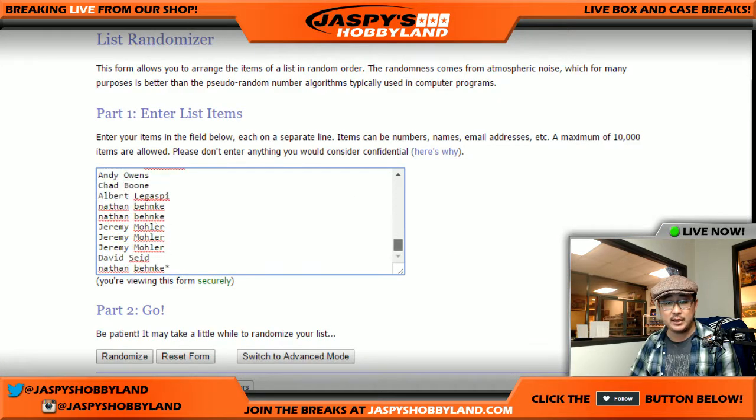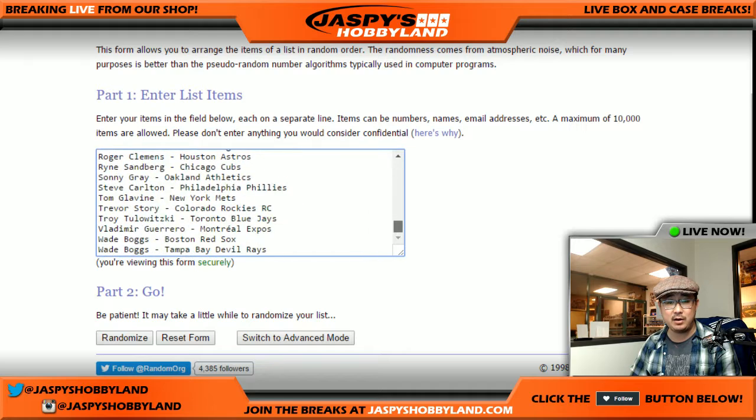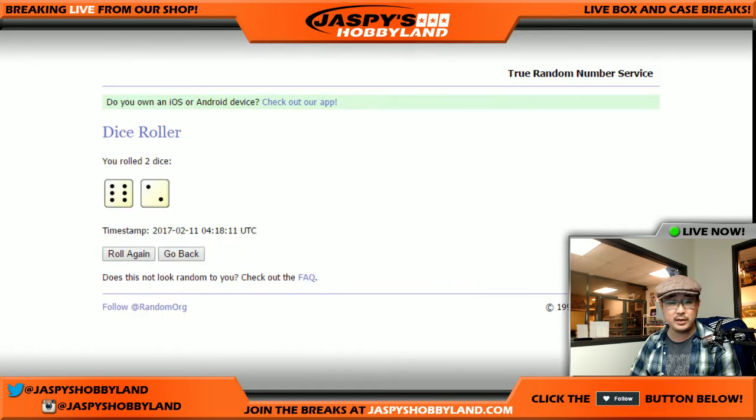Big thanks to all of these folks for getting into the action. There's the cut auto spot on top and all of the players as well. Low risk, very, very high reward. All right, this is break number five. Good luck, everybody. Rolling the dice.